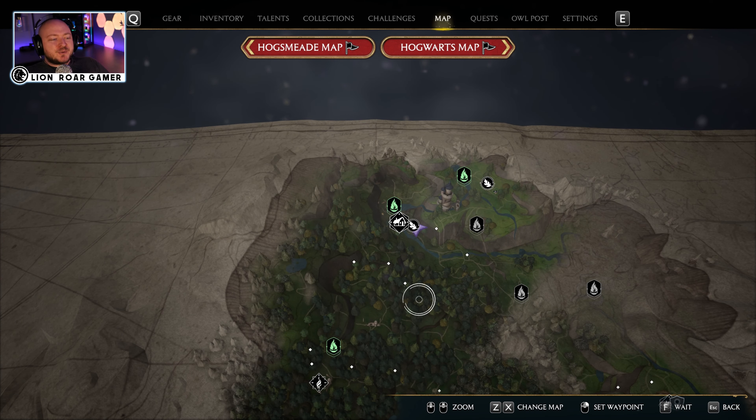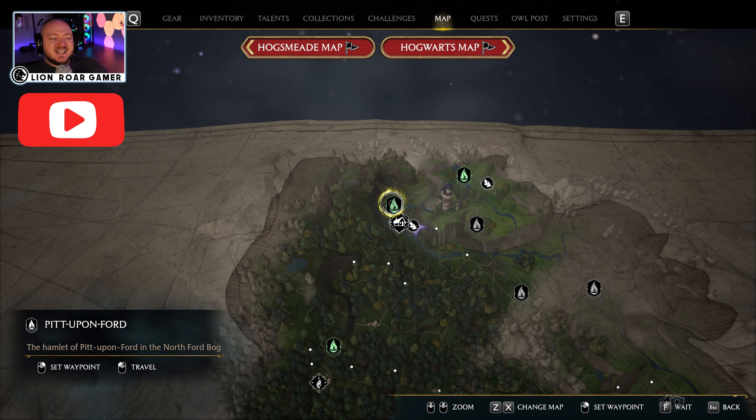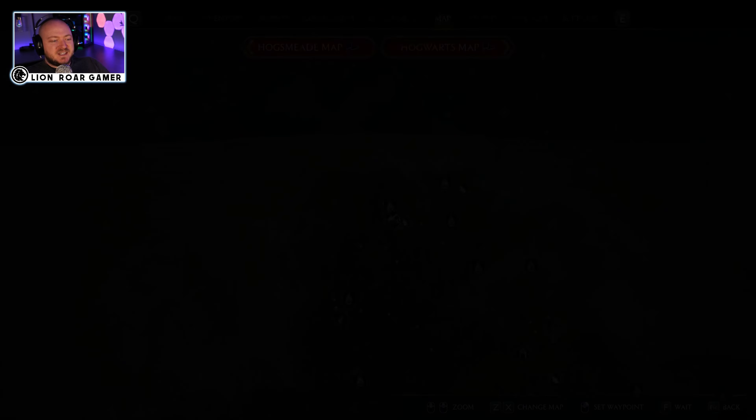Alright, so we are at the northernmost part of the map and it's easiest to travel to the Pit upon Ford Flew Flame, and then from there you just head south and to the east.